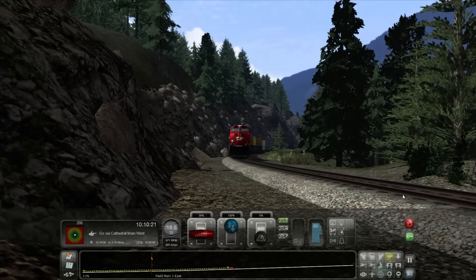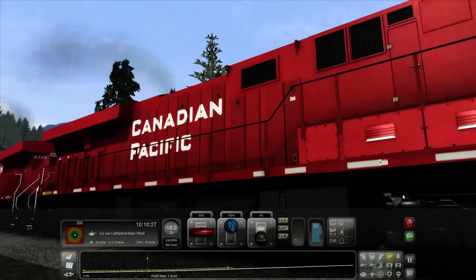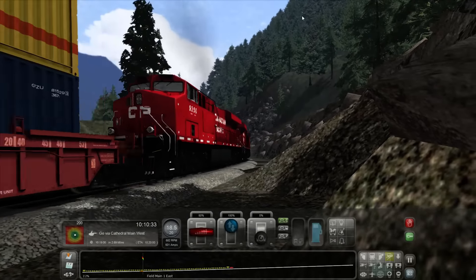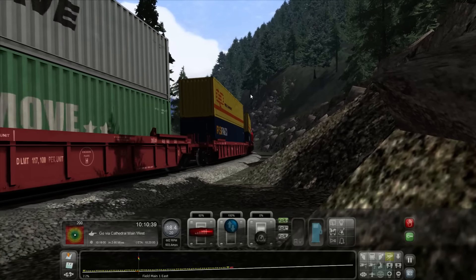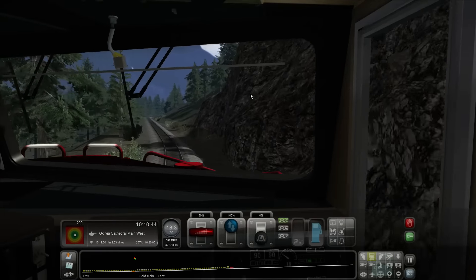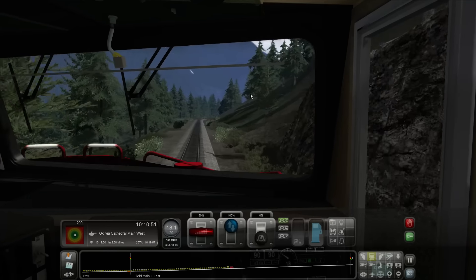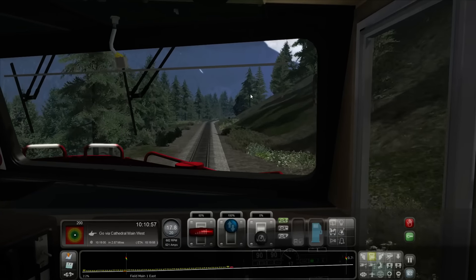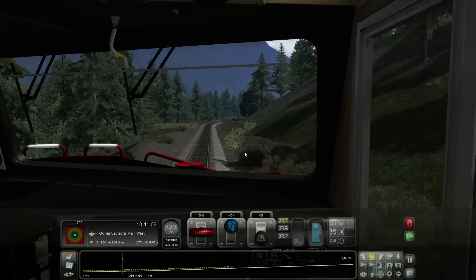Let's throttle back a little bit — take it down to 38 percent. Oh, that's losing speed. Very cool. 18.4 — we'll stick at 50 throttle; that seems to be just enough. Actually, we're losing speed again. As we get further up and as the whole train gets on this incline, we'll definitely see a bit of that loss in speed.